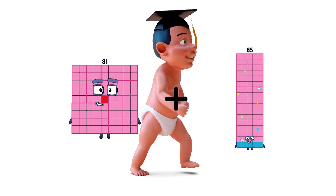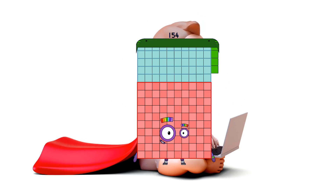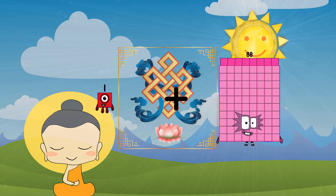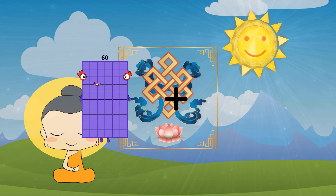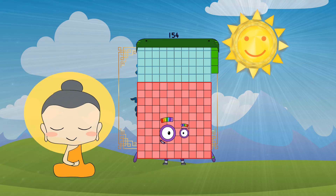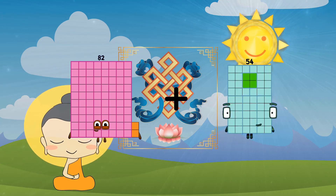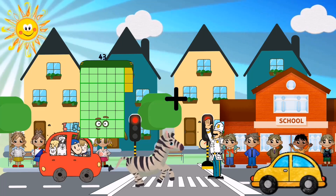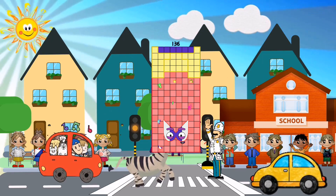Eighty-one plus seventy-three equals one hundred fifty-four. One plus eighty-eight equals eighty-nine. Sixty plus ninety-four equals one hundred fifty-four. Eighty-two plus eighty-two plus eight equals ninety. Forty-three plus ninety-three equals one hundred thirty-six.